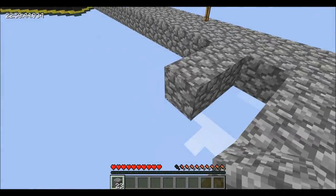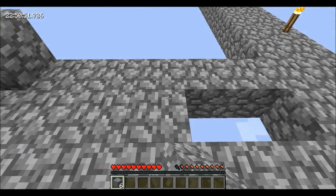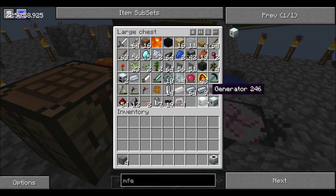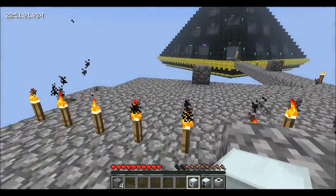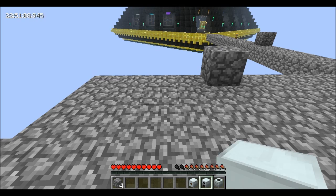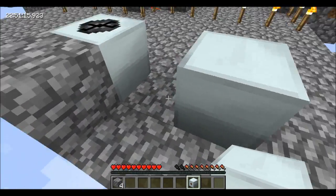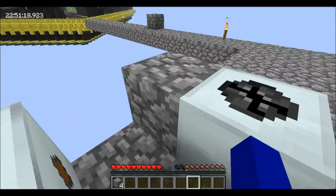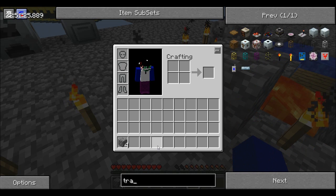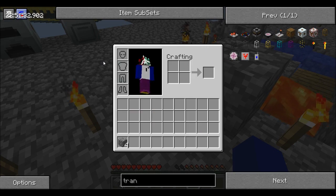We'll go a couple more over. That's probably good. So now we can get this started. Let's grab all this stuff. I'm going to need a transformer for this. Let's draw my generator — let's just put my generator here. This guy can come out like this, would be the best I think. And then we'll need — let me look — transformer, this little guy. Copper, wood and that stuff.